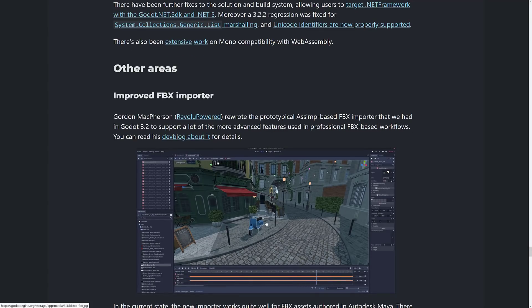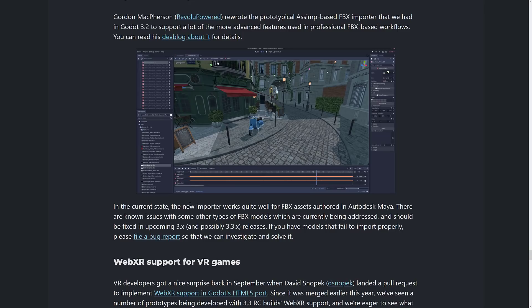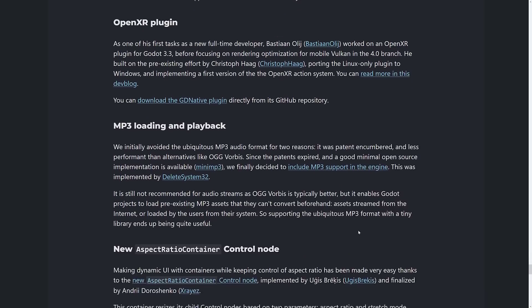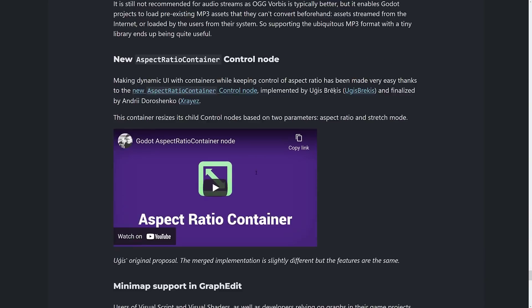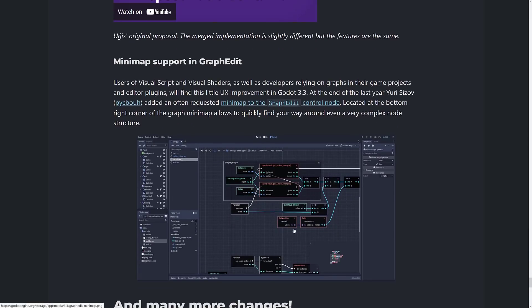The improved FBX importer is definitely a nice addition — importing and exporting assets is always tricky, so the better your importer works the easier your life is. The new importer works quite well for FBX assets authored in Maya, with known issues for other FBX models being addressed for the upcoming 3.x release. OpenXR support is available. MP3 loading and playback is now supported — before it was just Ogg Vorbis, but MP3 is now basically in the public domain so there are no issues there. And minimap support in graph edit provides a quick way to navigate around in visual scripting.